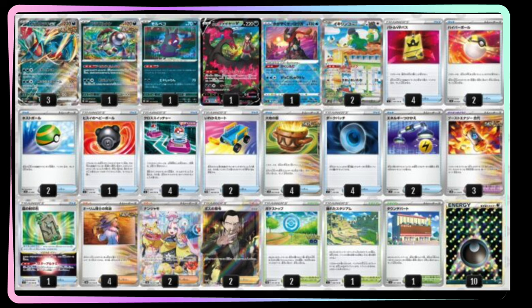The first list we're looking at is from Japan, found on pokecabook.com — a Japanese website linked in the description. This list has a three count of Roaring Moon EX, so we're seeing a higher count there. We still see one Brute Bonnet as a single prize attacker, which is pretty good, and still the Morpeko.